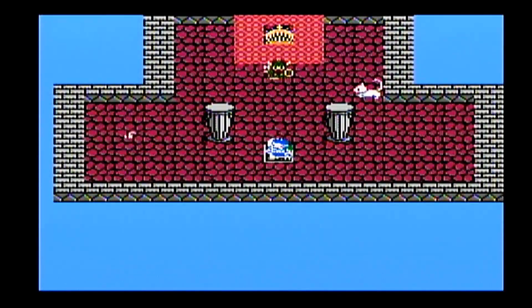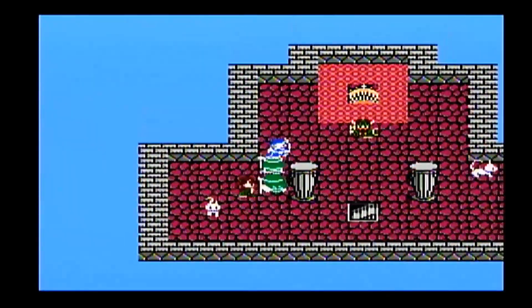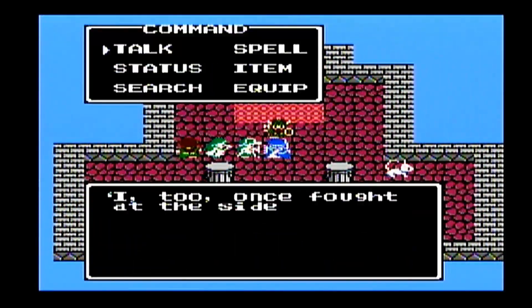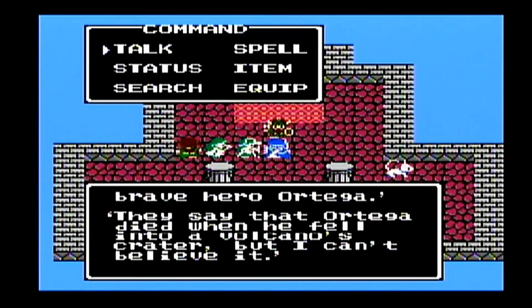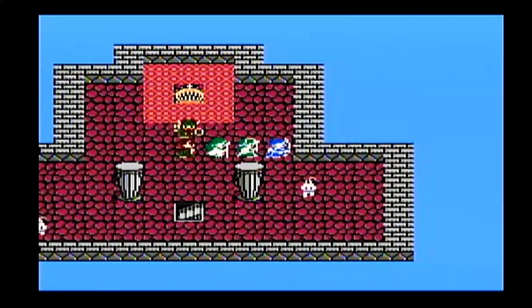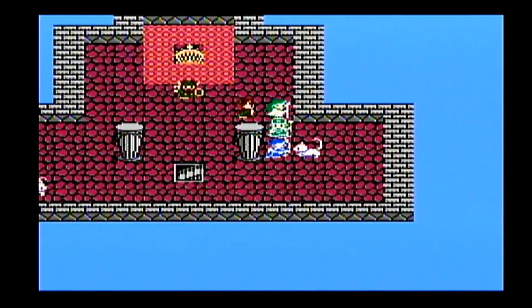Here's the Shrine of the Hobbit, although there's a dwarf inside of it. They said that when Ortega died, he fell into a critter, but I don't believe that. This cat — if we say no to it, it meows, but if we say yes...